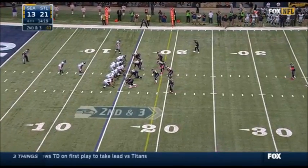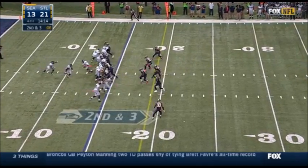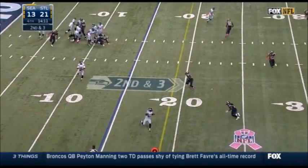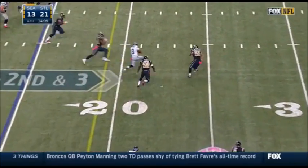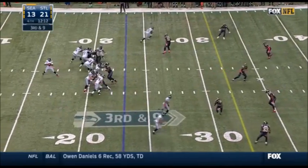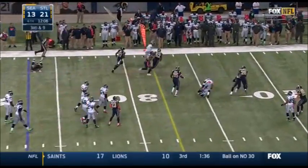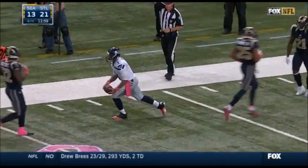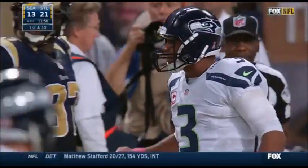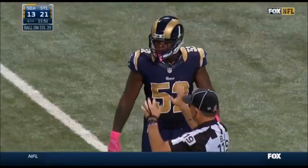Lynch and Turbin in the backfield. Wilson rolling right on second and three, directing traffic, now takes off and picks up a first down, he slides. Third down and nine — Wilson moving to his left, can't find anyone, he takes off, picks up a first down and more. Russell Wilson inside the 30, finally tackled by Janoris Jenkins at the Rams 25 yard line. Wilson runs for 52.